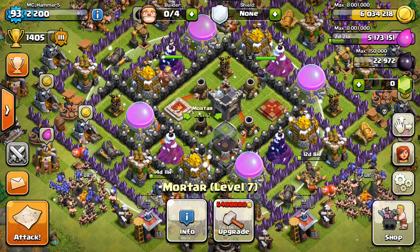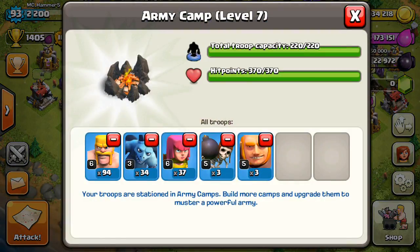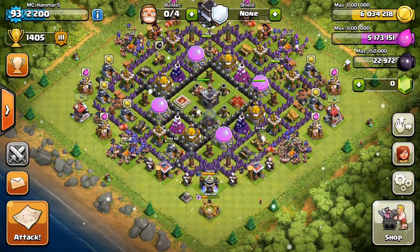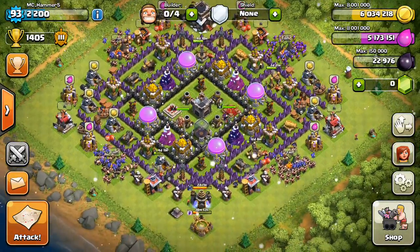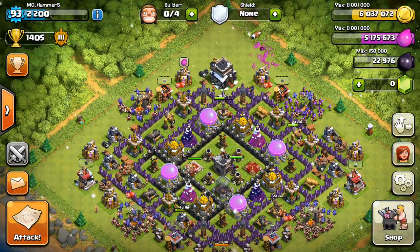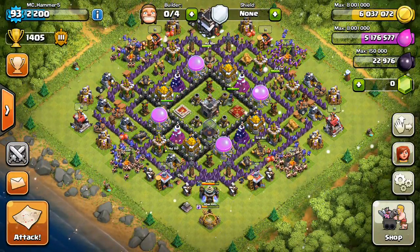Hit point values have been rebalanced. Especially the army camps — their HP is going down a lot, so they can be taken out a lot quicker. Which is awesome if you're running out of time whilst attacking and wanting to get a few buildings away so troops can go straight into the middle.